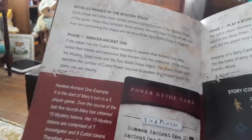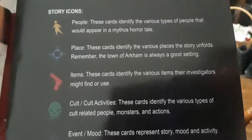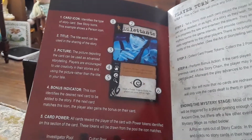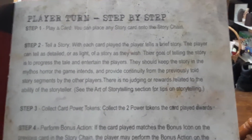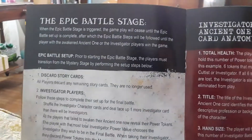In the Mystery Stage, Phase One, you awaken the Ancient One by playing story cards. Story icons include people, places, items, cults, and events. The player turn has multiple steps, ending with the conclusion of the Mystery Stage.